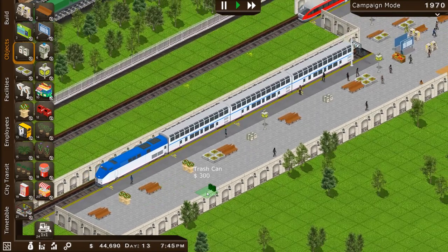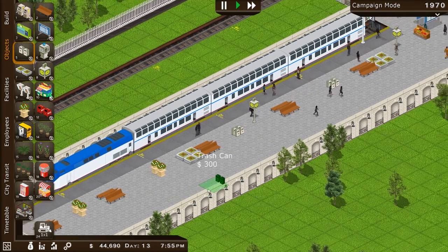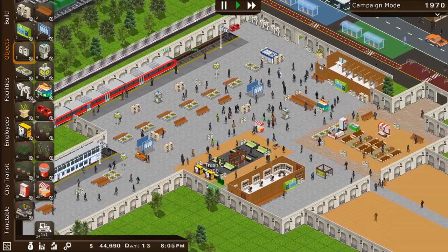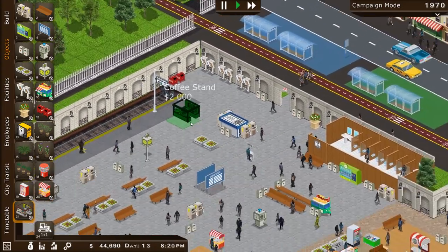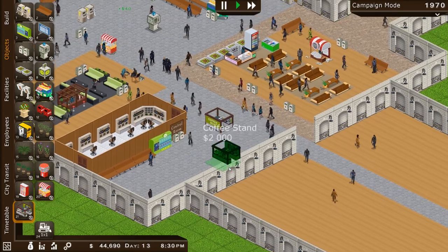Look at that — it's like an Amtrak. That's really cool, that's like an American train. And the variety in this game is nice. Okay, let's put down another coffee shop. I think we can make more money off coffee shops in varying locations than just there, though that's a high traffic area — look at that, people coming by all the time.